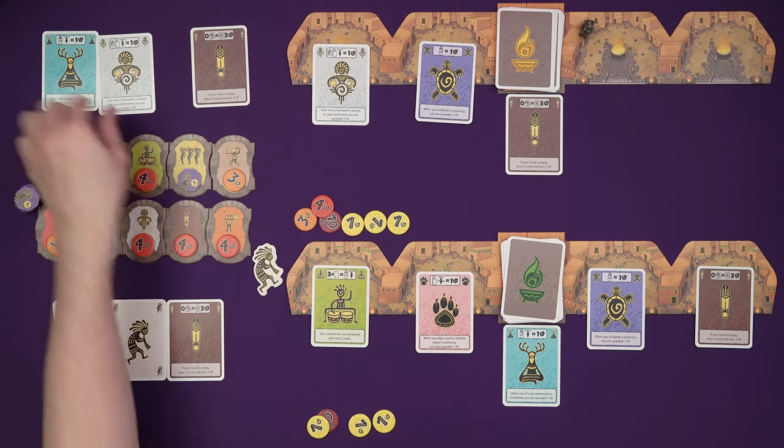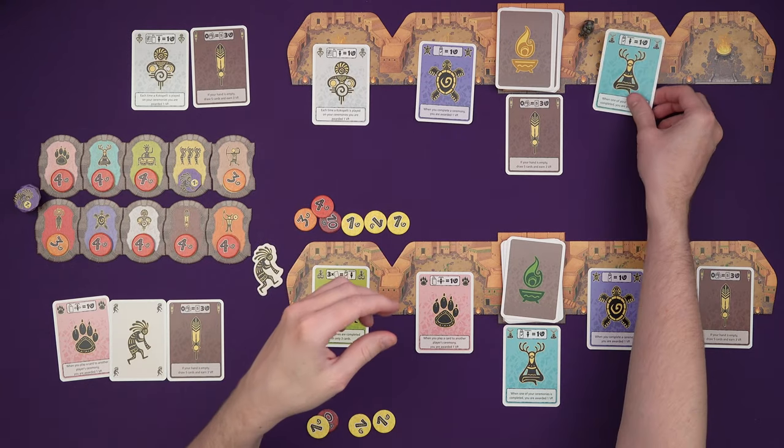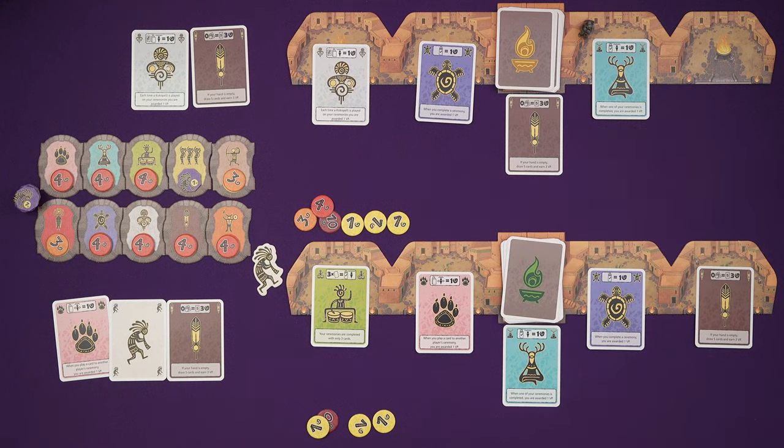And that's just one of his actions. He could get a new ability. He should have done this first — he'll put that out first, so whenever any of his ceremonies are completed he gets a point. Makes perfect sense to do that first because then he would have got an extra point that time.